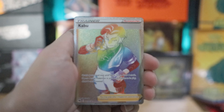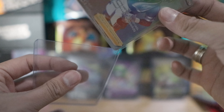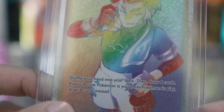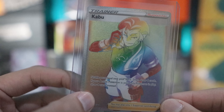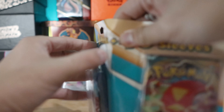We got a hyper rare Kabu! I spit all over my LCD screen - holy shit! Getting hyper rares in these blisters - what does it do? Shuffle your hand into your deck then draw four cards. If your active Pokemon is your only Pokemon in play, draw eight cards. Can you use it on your first turn? I'm feeling pretty confident in these blisters.